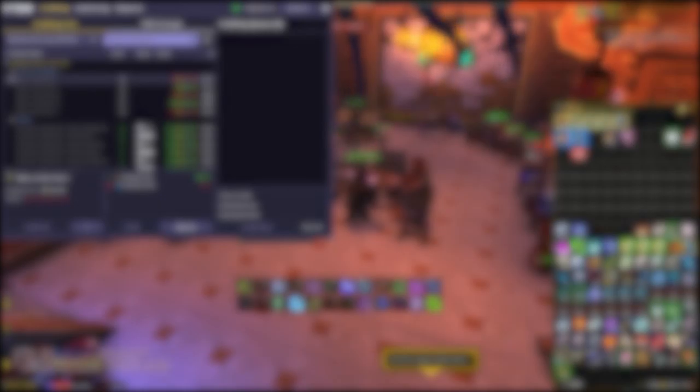If you haven't seen my previous videos, you should watch the Thorium Bar Farm, linked in the card right now. From that farm you will gain Thorium, True Silver, and Arcane Crystals, which — if you have an Alchemist — you can turn into Arcanite Bars. This will save you a ton of gold, because currently on my realm Arcanite Bars go for about 800 gold apiece.